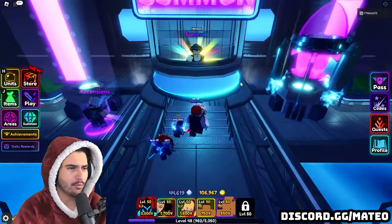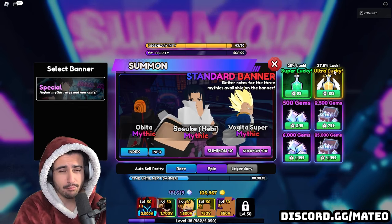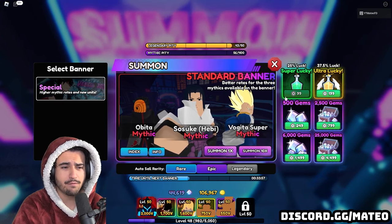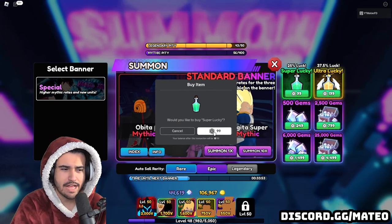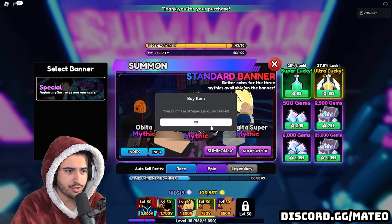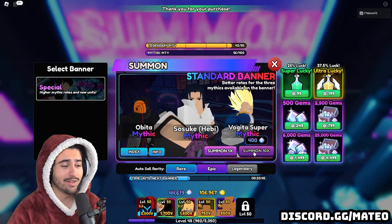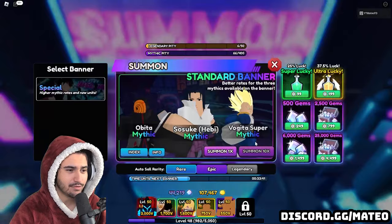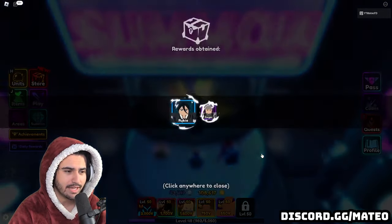Let's go ahead and get started. I think it's a good idea to buy at least one lucky potion — we'll go with the regular super lucky for today's video. I don't think we necessarily need the ultra lucky, so a super lucky should be fine. Openings don't take very long in this game at all because of how fast you can skip through opening 10, so let's just keep going and see what we can get.